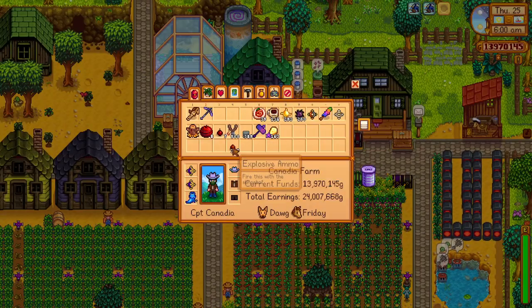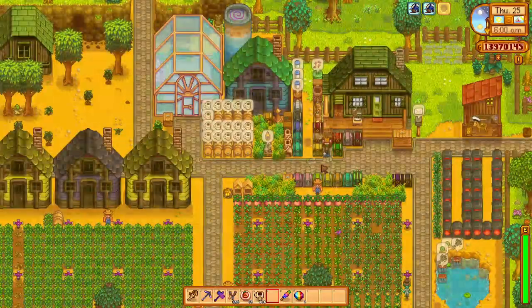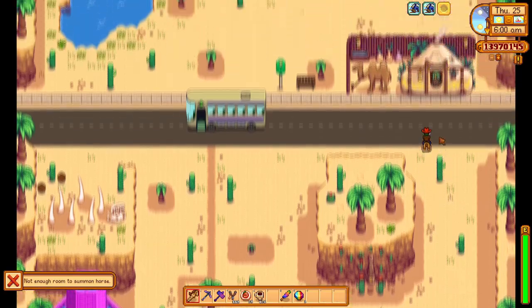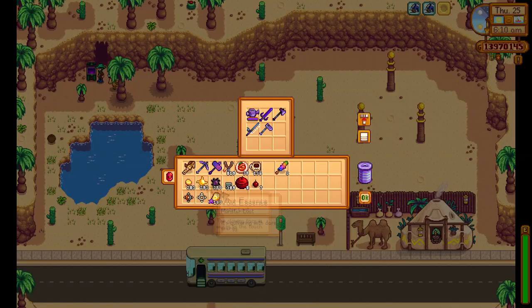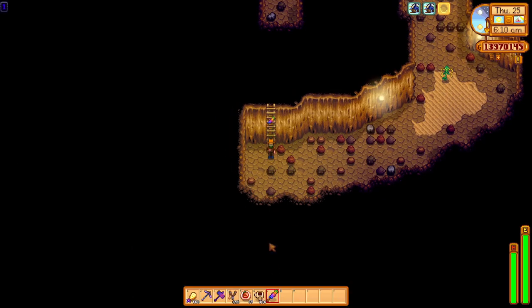We'll put our extra items away and craft an additional 500 explosive ammo to make use of today. We warp to the desert after grabbing all our Skull Cavern supplies, and since it is Thursday, we pick up a magic rock candy from the desert trader. We will use two today to maximize this run to its full potential. We enter the cavern and use the magic rock candy on the first floor to enjoy its increased luck right away.